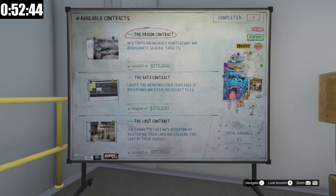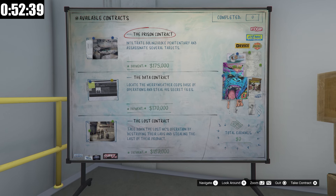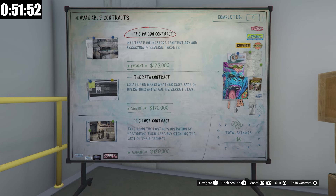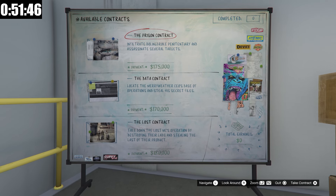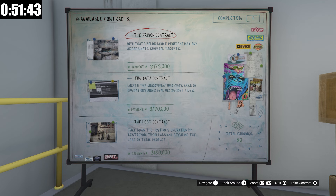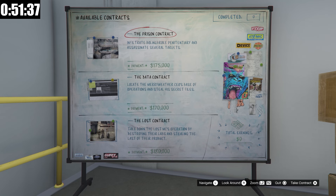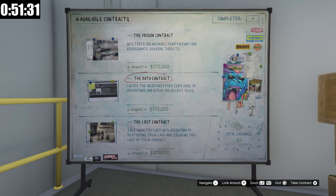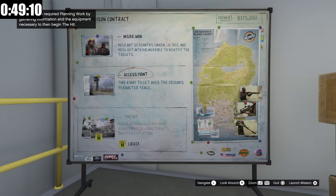We are now at the auto shop contract board. At any given time we have the ability to do one of three different auto shop contracts — they're randomly chosen, and once we complete one we get three new contracts. Each contract has about an hour cooldown, but you can do different contracts back to back, making this one of the best and most fun ways to make money as a beginner or intermediate player — you can make hundreds of thousands while completing really fun heists. Out of these three, the best I think is the prison contract, with two setups plus a finale. Let's get into Inside Man, the first setup.